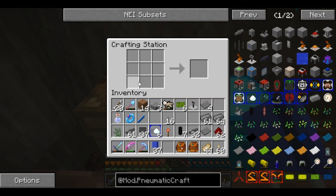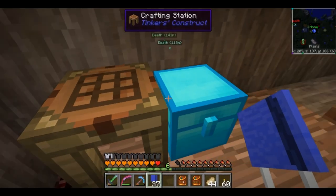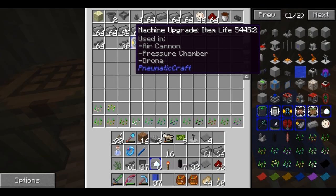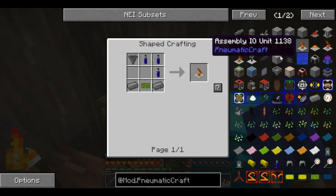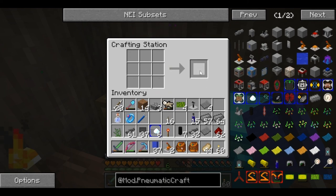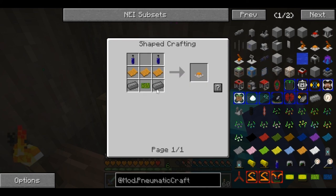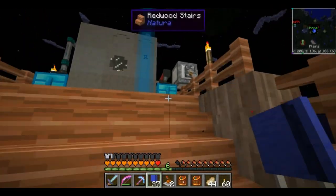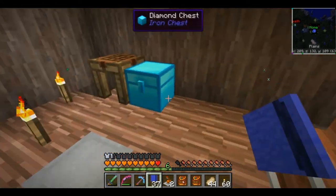Now we have that. I almost shift-clicked that, which would have been horribly enraging. The assembly I.O. units - we're going to need a couple of these. We're going to need... oh look, I even have two hoppers on me, that's awesome. Yes, we're going to need two assembly I.O. units. And then we're going to need the assembly platform, which requires propulsion plant plastic - the orange stuff.